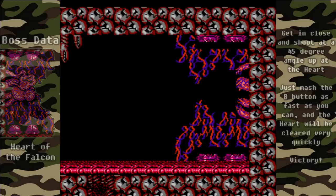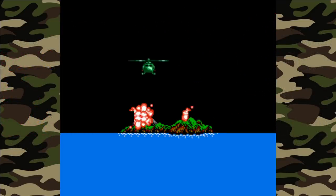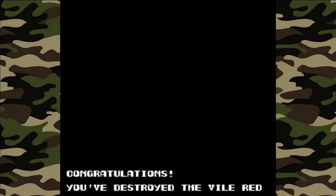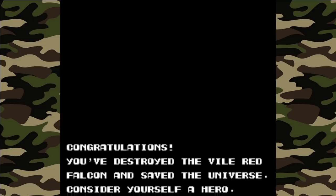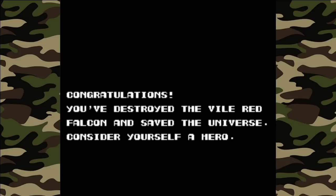We've done it — we've beaten Contra. The island blows up, which I guess makes sense since without the heart there was a self-destruct mechanism. We've defeated the vile Red Falcon and saved the universe.